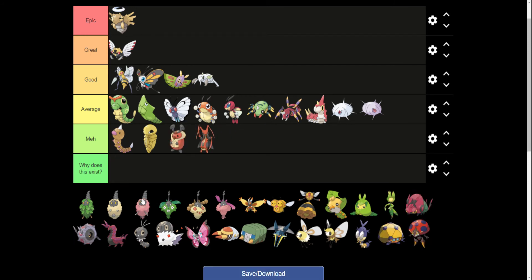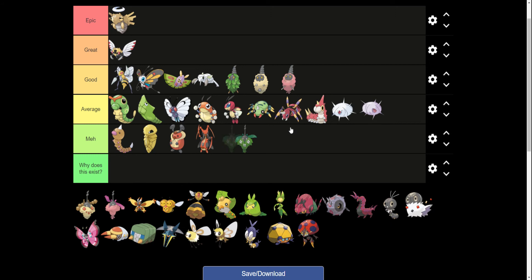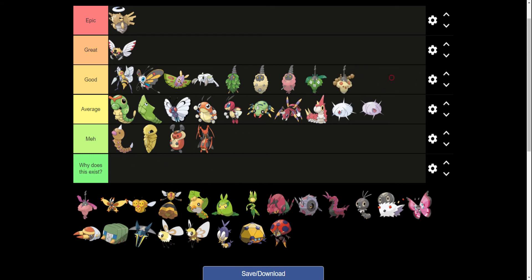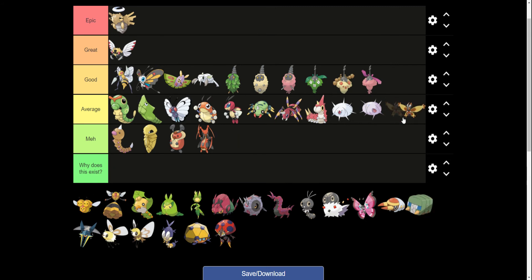I think Kricketot and Kricketune are pretty meh — not a big fan, they're kind of just whatever. I love the different Burmy types, and this is the same Pokemon three times because it has three different forms, so that's pretty good for me. Mothim is whatever — I actually don't think Mothim is as cool as all three Wormadam forms.